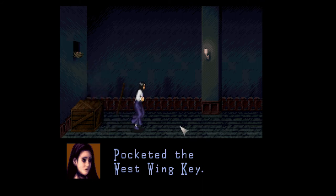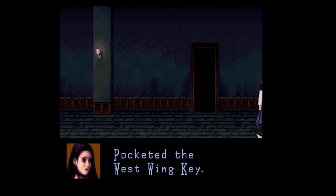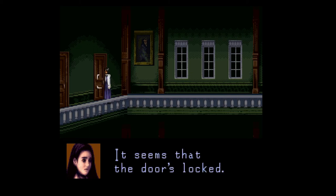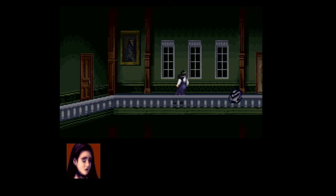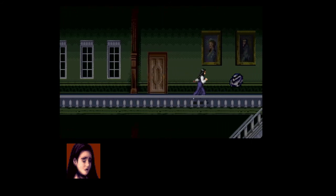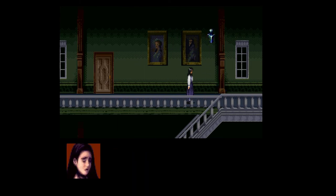We found a key to the west wing — I think that's the door on the right side of the first screen, or maybe Martin Sheen's office. The robe is following the cursor because it's the currently selected item — the spooky robe.